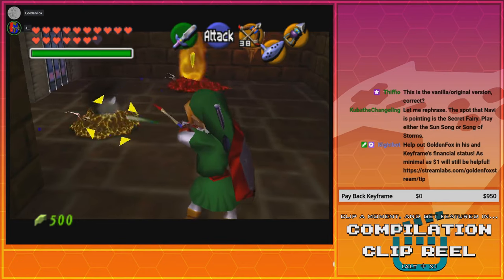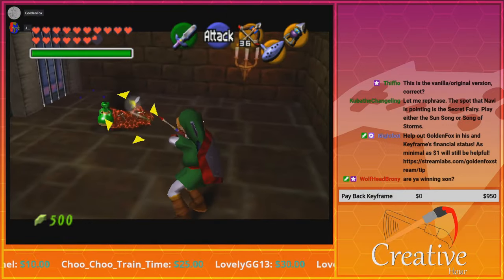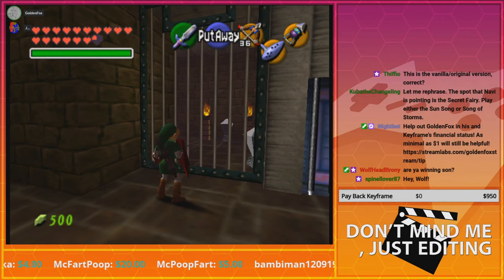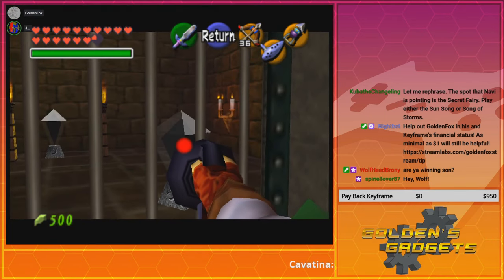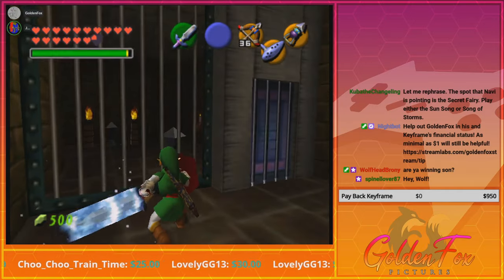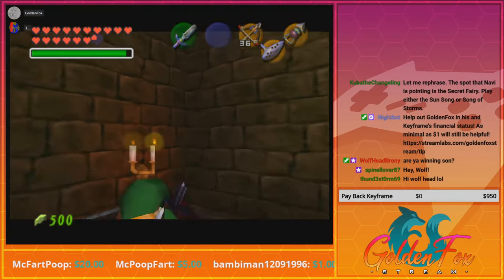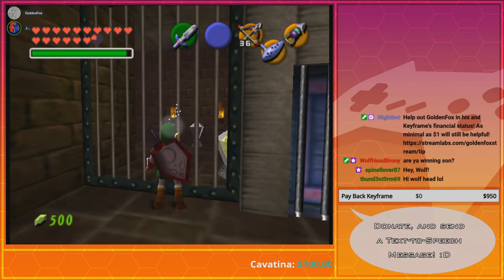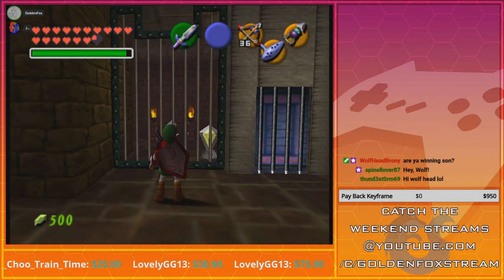You can just slash it — why waste your arrows? You could have just used the hookshot to stun it. You'll have to use your sword spin technique. Max it out. Time — you have to use a bomb chu to activate that crystal.